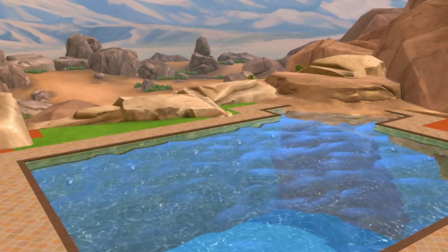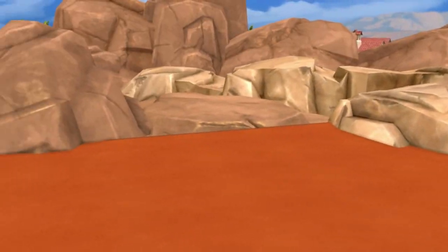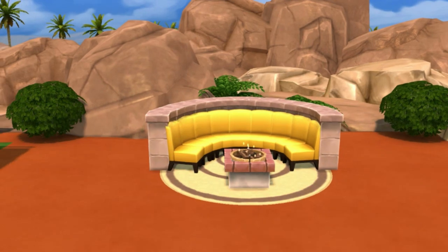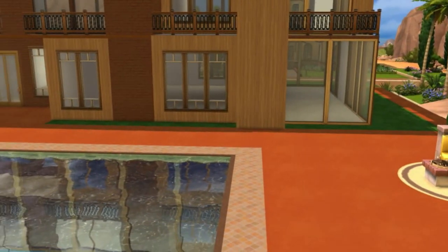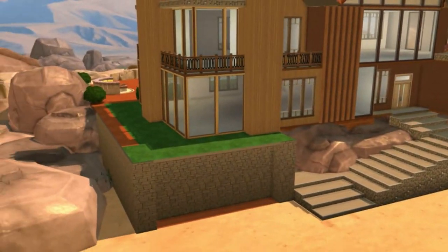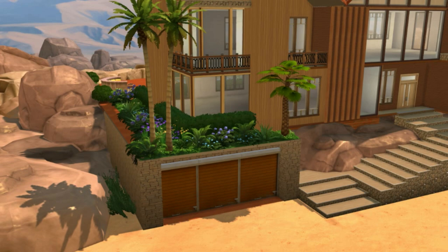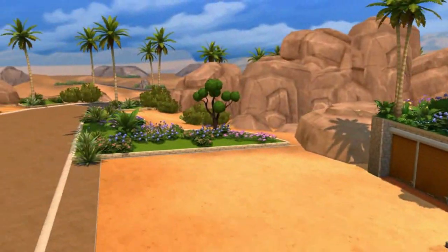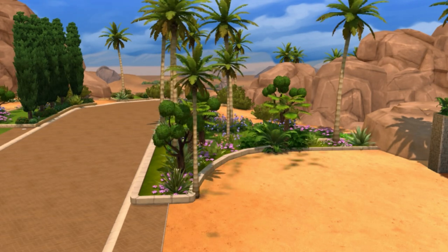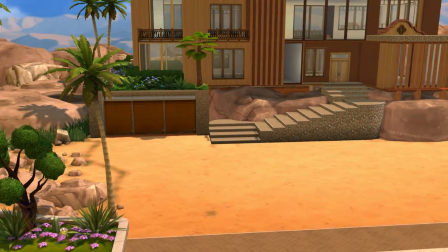A gente vê que até as casinhas que vêm no jogo têm essa carinha de México. Então eu não queria fazer um trombolhão que distoasse de tudo que tem em volta na vizinhança. Mantive a casa nessa cor terracota, muita madeira, muito tijolinho nessa cor de marrom mais forte, a madeira contrastando. E essas pedras todas que eu coloquei em volta pra dar essa sensação de que você não sabe aonde começa e aonde termina o lote. Eu consegui colocar muita coisa fora do lote com o moveobjects, então a gente meio que expande um pouco o lote, com as plantas e com o jardim, pra integrar como se fosse uma coisa só.